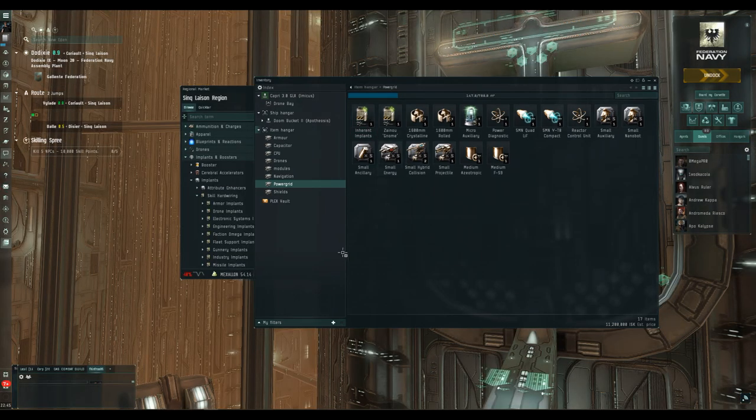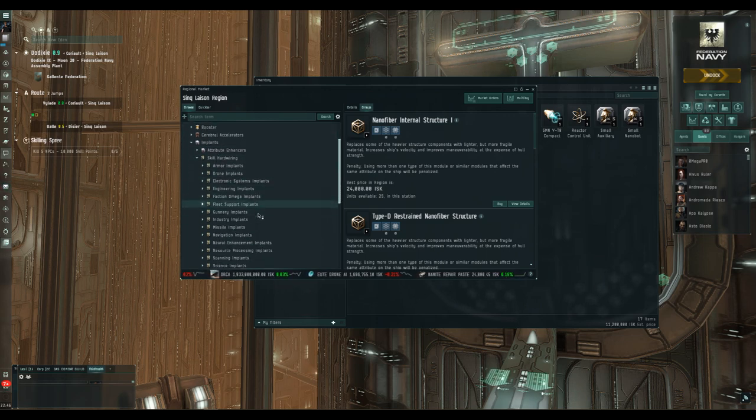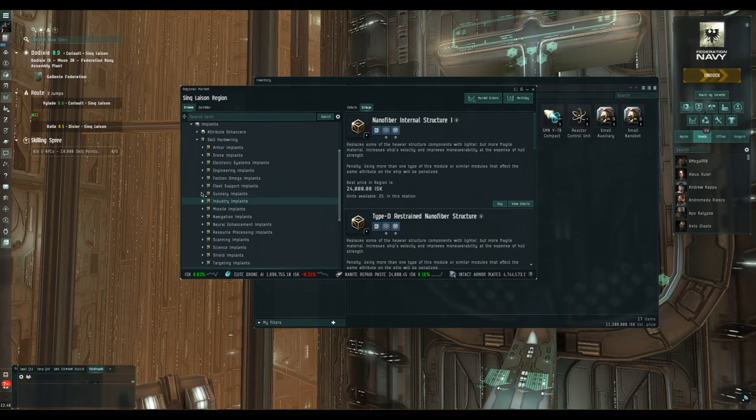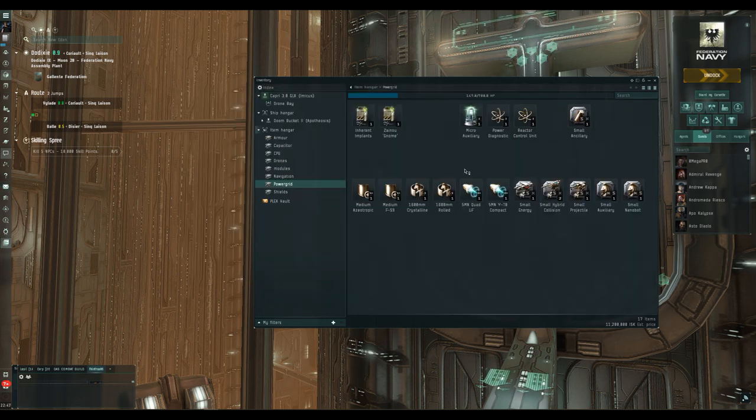For those of you not familiar with implants, the best place to check them out in game is the market screen under Implants and Boosters, then down to Implants. There are attribute enhancers that go into implant slots 1 to 5 — those boost attributes like wisdom and charisma — and then below we have skill hardwiring. There are all kinds of implants here improving ship performance in scanning, combat, tank, DPS, and more. Have a browse through just to see what's available.